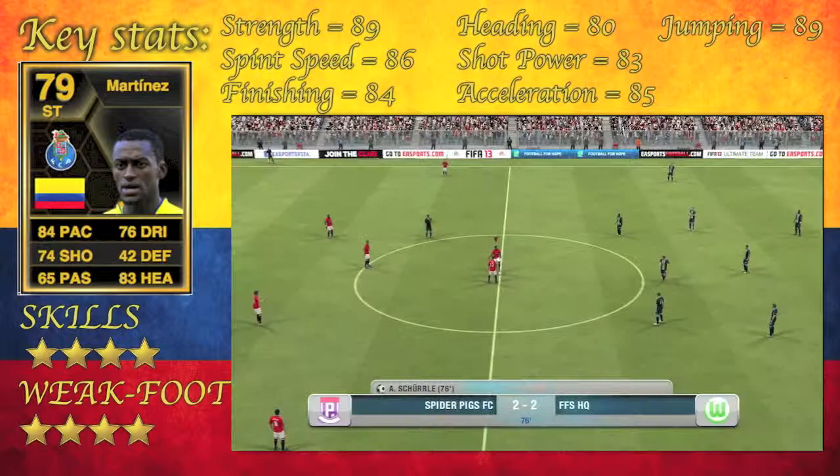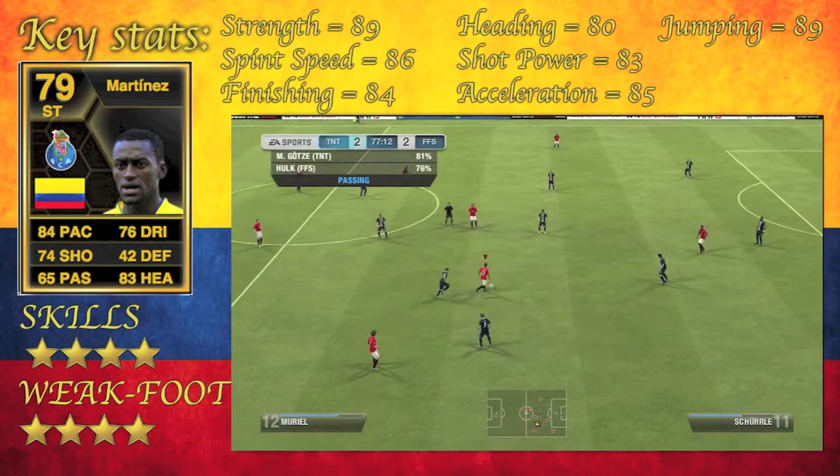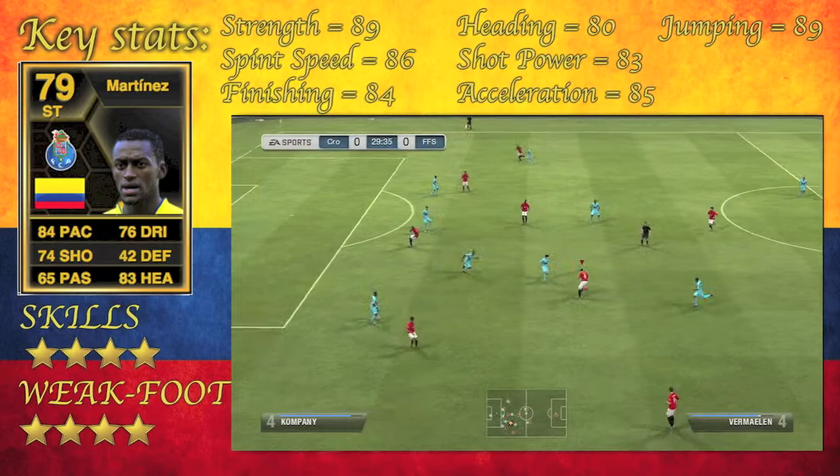The guy has 4-star skills and 4-star weak foot which I think personally is essential for a striker. Especially if you're going to play him alone, and this guy you could probably play alone because of that 89 strength that he's got. He's 6 foot as well so he's going to hold the ball up really well.